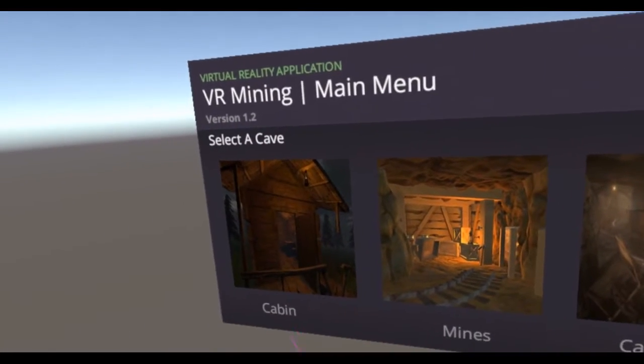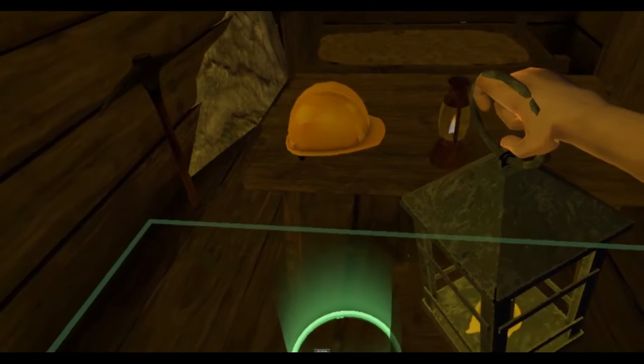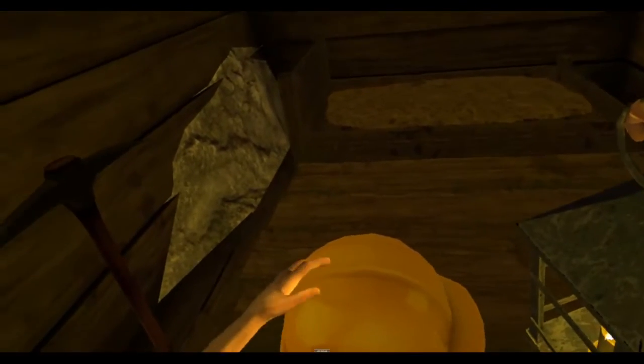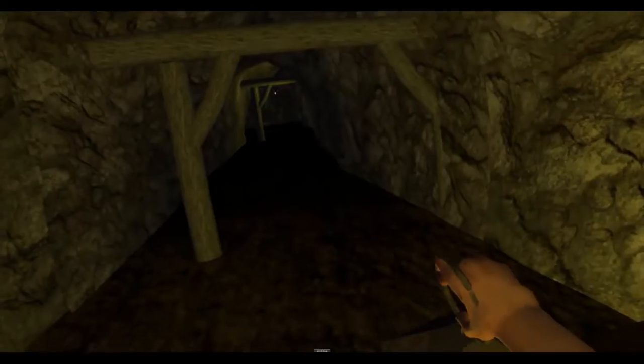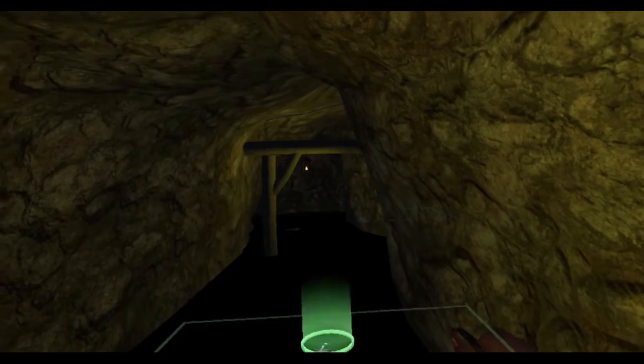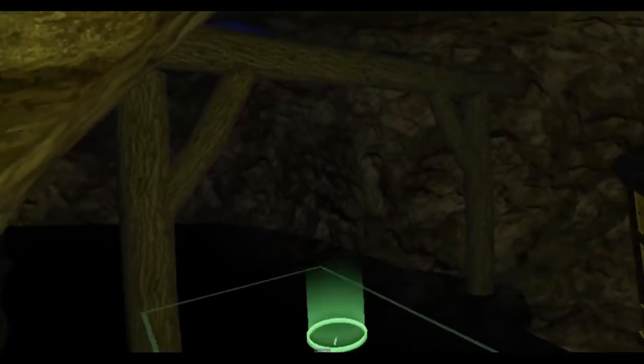We tried a couple of different ideas. The first is the most basic — here we explore the sort of place you might start a mining experience, where you need to grab all your equipment such as your hat, or maybe your lamp or candle. Once you've got all the right gear, you can head out into the mines themselves and explore what it was really like to be there.